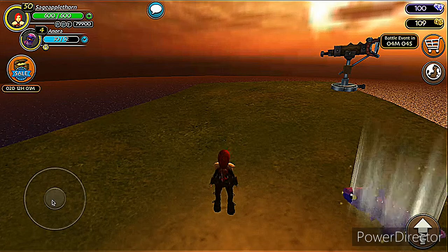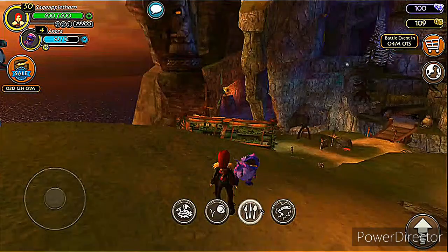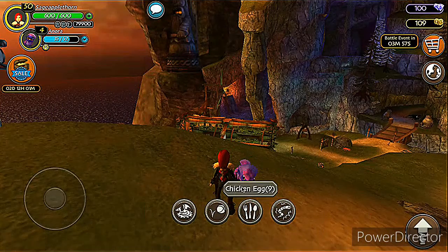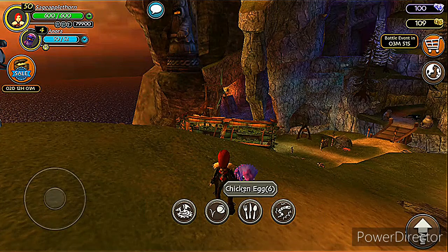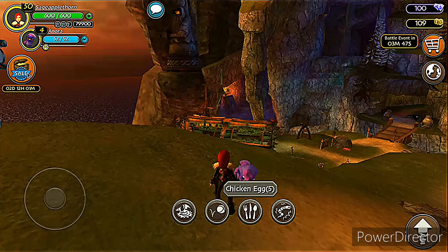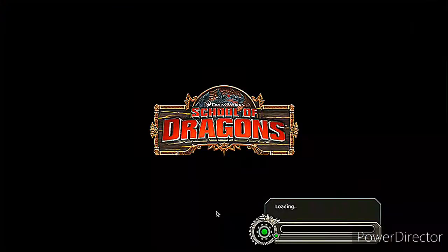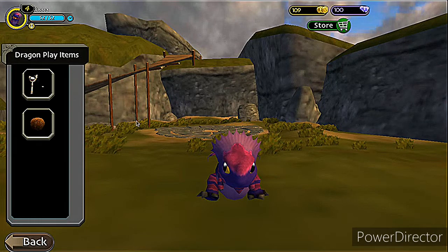Once you finish playing, go ahead and do the same thing — feed them. I'm pretty sure I didn't wear her out enough, so I'm going to have to go back in. You pretty much just get her to level 5 and then I'll show you what to do next. I'm going back in to play with her — she's almost there, so maybe one or two more rounds of playing with her.